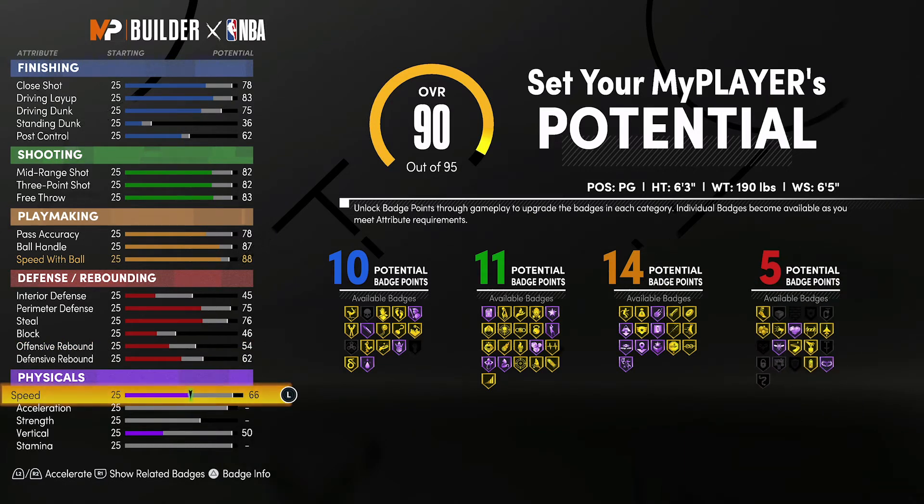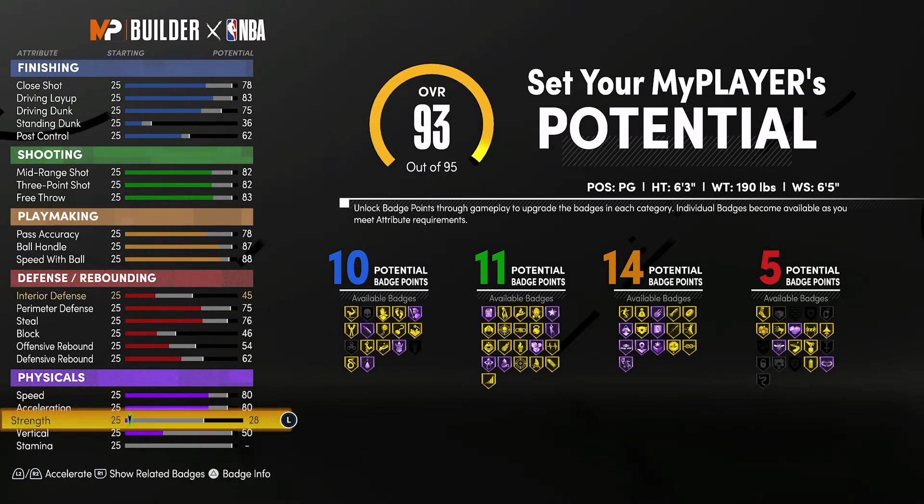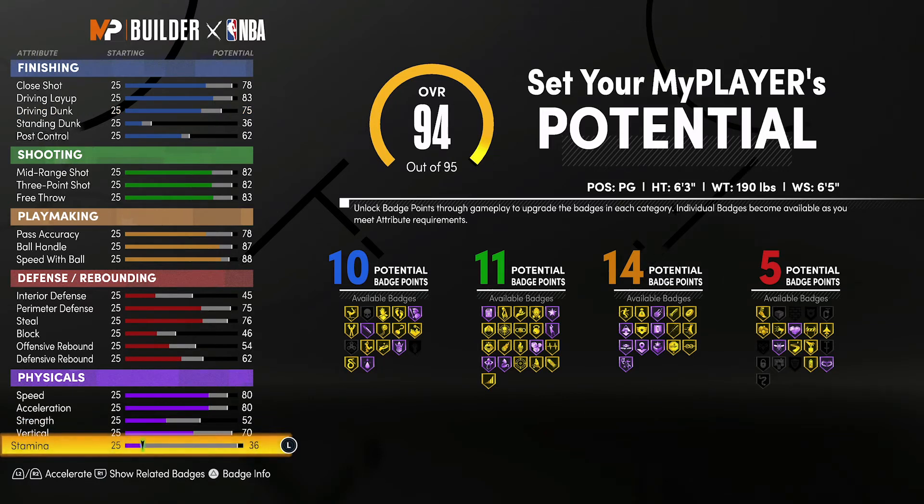For your physicals, you're going to bring your speed up to an 80, your acceleration up to an 80, your strength up to a 52, your vertical up to a 70, and you're going to spend the rest on stamina.